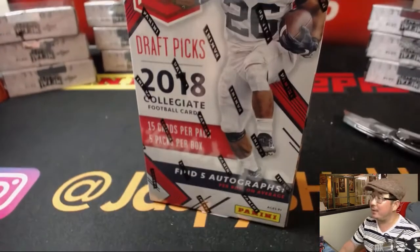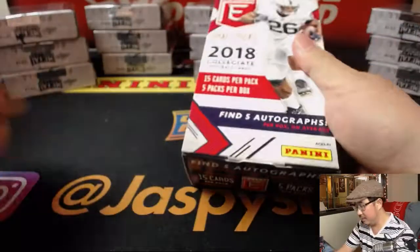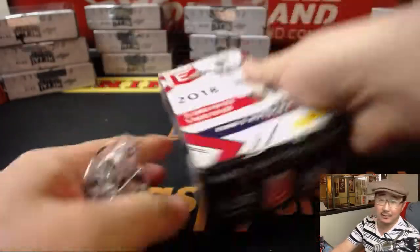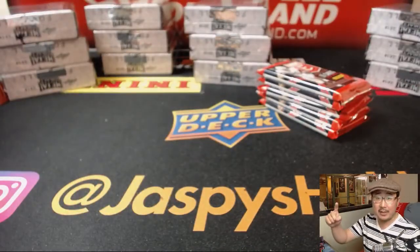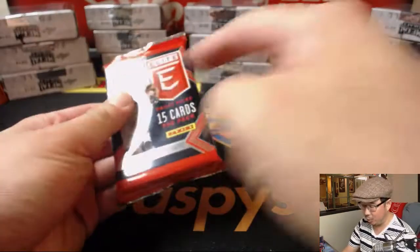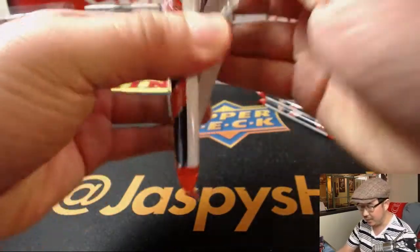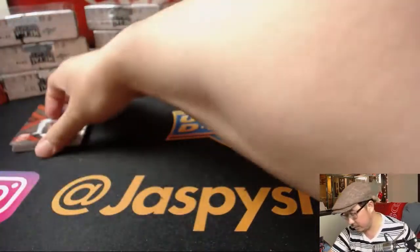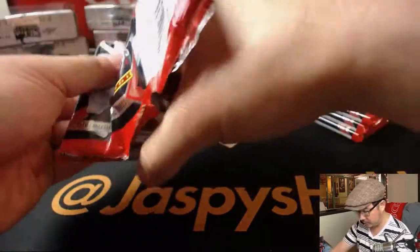Let's pop this open and let's see what you get. Another one-box break of this is in the store right now. So what I would normally do is randomize your names, open up the box, mark all the packs, randomize your names, randomize the packs, and match you up with it. EA with all 5, making it a personal box.